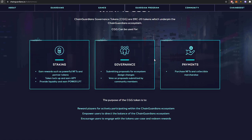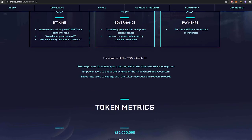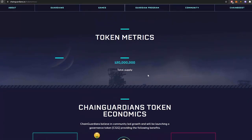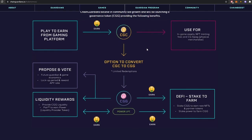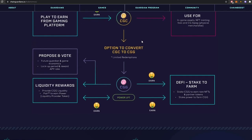If they get the tokenomics right and there's enough supply and demand — and they don't increase supply more than demand — this will work very well. Governance-wise, you can submit proposals for ecosystem design changes and vote on community proposals. Payments: purchase NFTs and collectible merchandise. Total supply is 120 million.